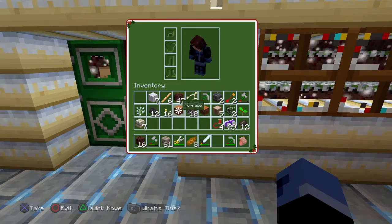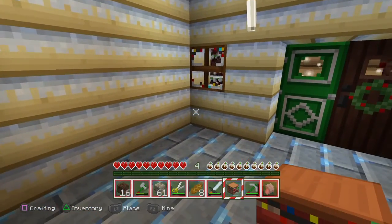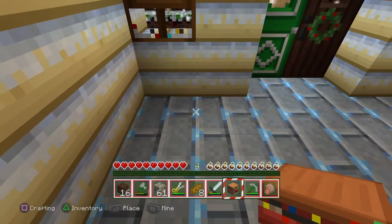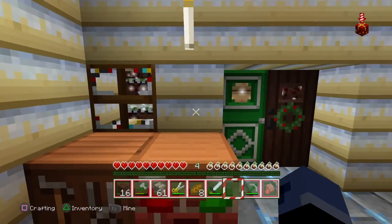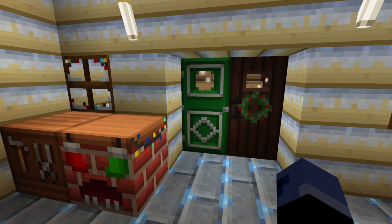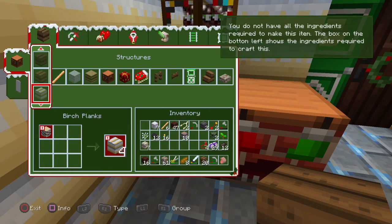Oh, I forgot — I have my crafting table. I'm gonna put my crafting table here. Oh, that's my oven. And I'm gonna put my crafting table there. So I got those. Do I have wood on me? Yes, I do. Make some wood.